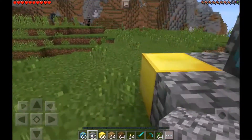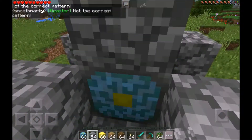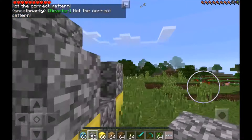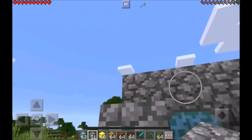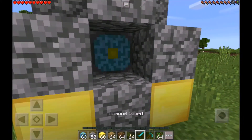To actually craft the nether reactor — so that's one thing to note if you're trying to do this in survival. Now what you want to do is just make the same X on top, right there, and then just hit that and boom, there you go.